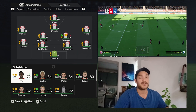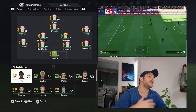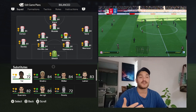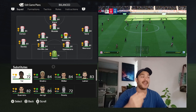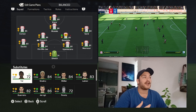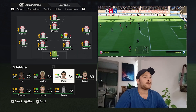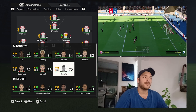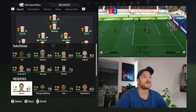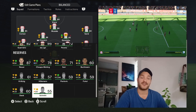Between the sticks we've got Ulreich, because the likes of Manuel Neuer is out injured. On the bench we've got Tel, who apparently is supposed to be the next best thing — he's a French international, supposedly, 18 years of age, going to be a fantastic player. I saw him come on and absolutely wreck Manchester United in the Champions League. We've also got Gnabry, Müller, Laimer, Pavard, De Ligt, and Guerreiro on the bench. In the reserves we've got Manuel Neuer, De Moting, Sarr, and a few others.